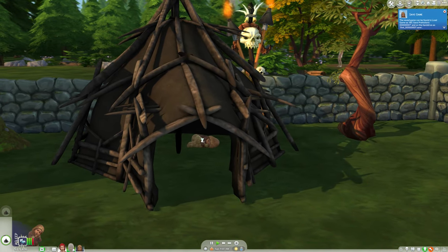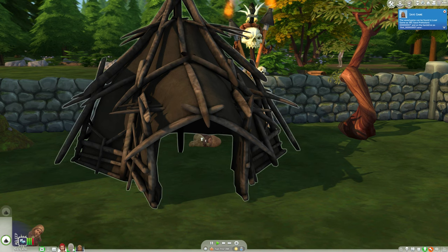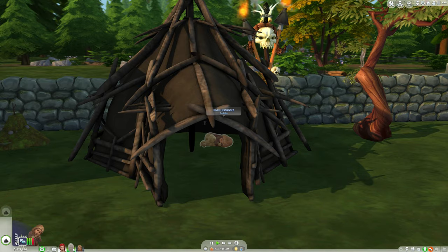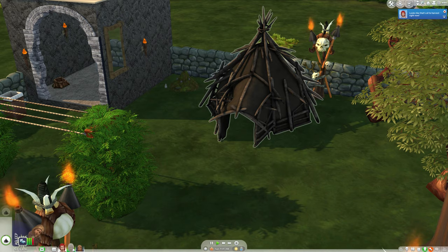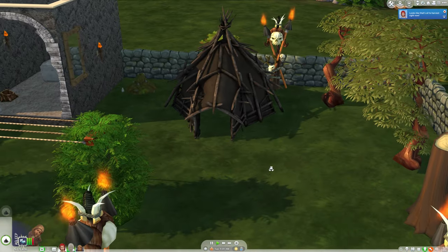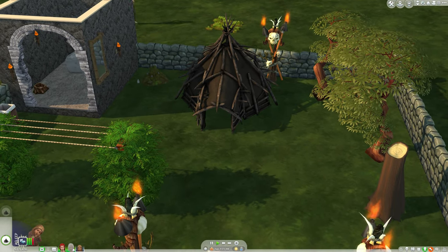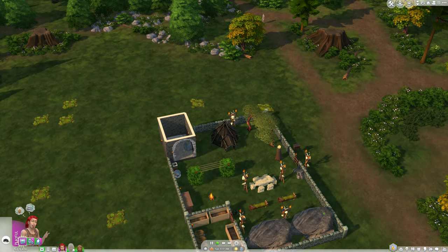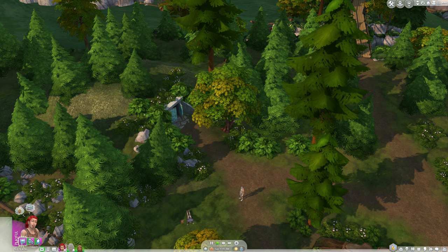This is a new CC tent and it is so adorable. The only problem with it is that you can't see the toddlers unless you're actually looking through this little hole - when you're looking at it from this angle you can't even see them in there. This is the play tent from Dream Home Decorator and it has the ability to let her learn her creative skills very quickly. We did find a potato and some prairie grass and we should probably go explore the tunnels.